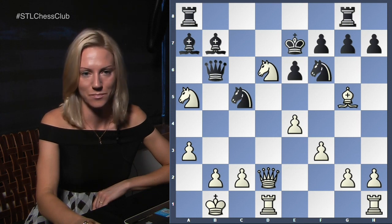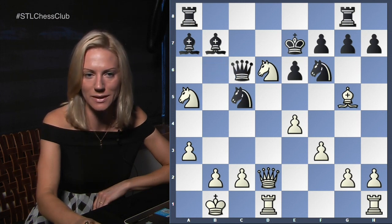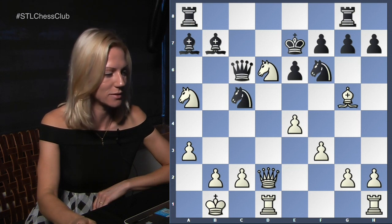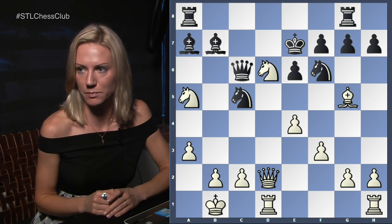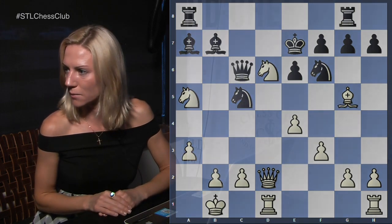That was a very nice game. Ethan didn't know this sacrifice beforehand — he came up with the bishop takes b5 decision at the board during the game. Many players don't take on b5 because they haven't prepared it, so it's really impressive that he found it over the board. Does anybody have questions? Thank you very much for sharing your game, Ethan — and congratulations on beating the higher-rated opponent. It feels really good to beat someone with a higher rating.